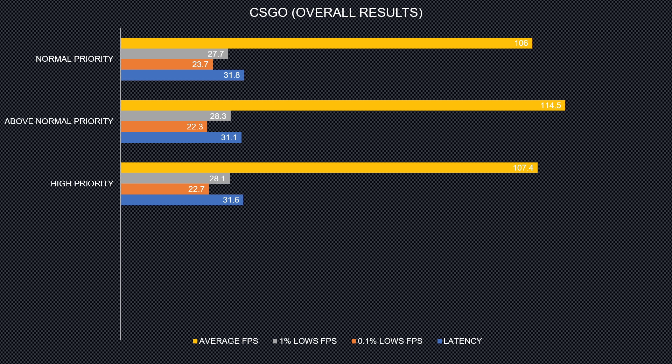My opinion is: try above normal priority and you may get the best results. But of course, do your own tests to find the best option for your system. For my system, above normal priority looks to be the best. Anyway, thanks for watching — see you soon.